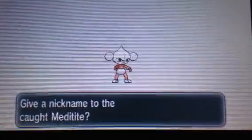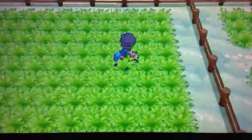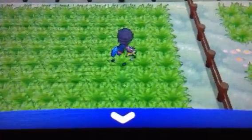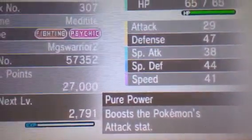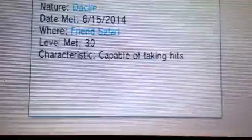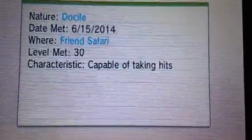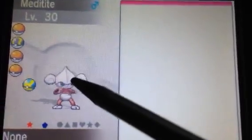No nickname. I'm going to guess the nature — I think I'll guess Mild. It's got Pure Power, which is pretty cool. Its nature is Docile, which is neutral. And there's my shiny Meta-type, which is a really cool-looking shiny.